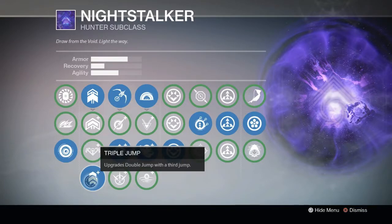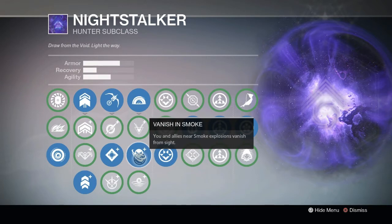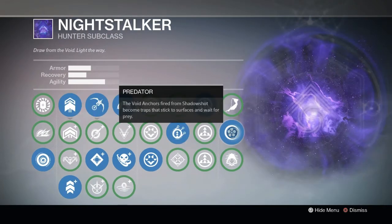The hunter uses Nightstalker. This build is maybe the most important of all 3. Use Triple Jump, Black Hole, Vanishing Smoke, Light of the Pack and Predator. Equip a good primary, a sniper and the exotic solar sword.